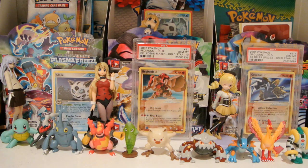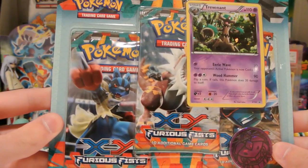Furious Fist hasn't been too great to me lately, after the pre-release. I had a pretty nice pre-release and got some good packs from that, but I've opened up 8 packs from Blisters and then an Elite Trainer Box with 8 more packs, and I've pulled 3 holos from those, and that's it. That's 3 out of 16 — really bad odds. So today we're going to try and turn that around by opening up one of the Furious Fist 3-pack Blisters.